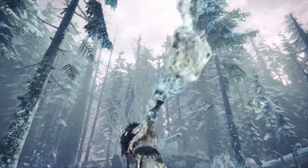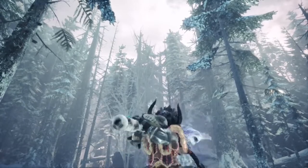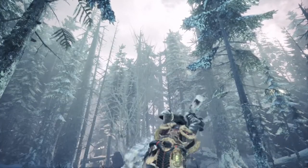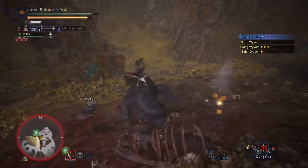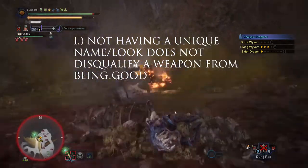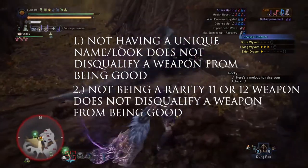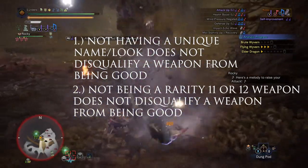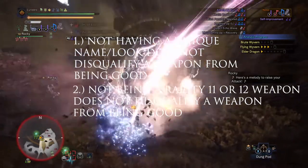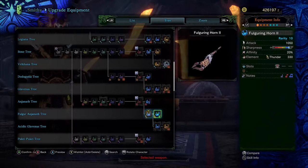We got a horn here that you all need to make, and chances are you have plenty of the materials to do so. Today we have the Fulguring Horn 2, a lovely rarity 10 horn that is much better than it ever deserved to be. Off the jump, two things need to be clear: one, not having a unique name or look does not disqualify a weapon from being good; two, a weapon not being rarity 11 or 12 also does not disqualify a weapon from being good — and this horn proves both of those things and then some. Let's take a look at the stats and songs.